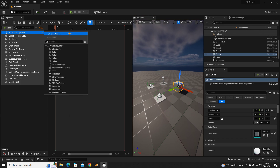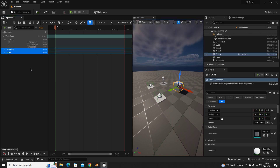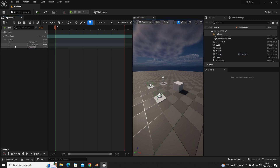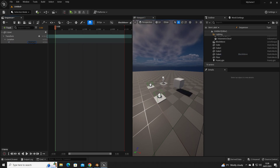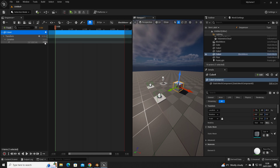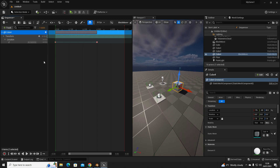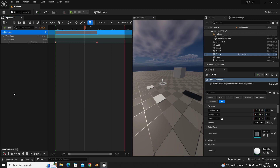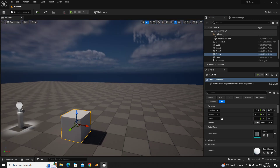In the level sequencer, add the cube and set up a Location track — we can remove rotation and scale tracks and just keep the Z axis. Place the block on the ground, add a keyframe, then at three seconds move the block up and add another key. So over three seconds the block slowly rises. Move the endpoint to match the animation end, save it — done.